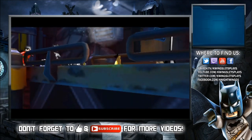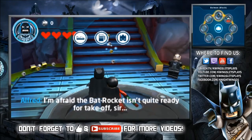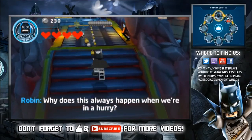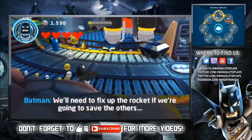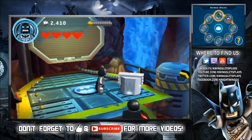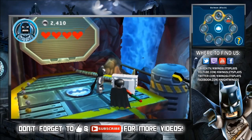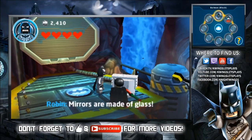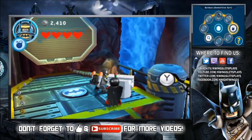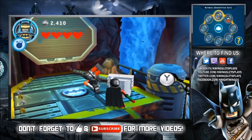Why does this always happen when we're in a hurry? We'll need to fix up the rocket if we're going to save the others. There's no way to get rid of that glass safely. Breaking glass? Isn't that bad luck? You're thinking of mirrors. Mirrors are made of glass. Oh, we told you, Batman! I told you! I tried to punch that, that didn't go over very well. So we're just going to blow it up.